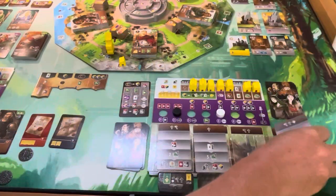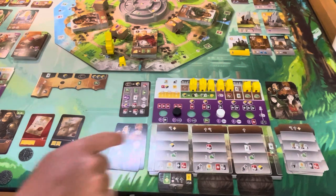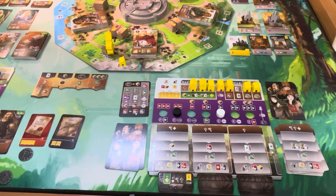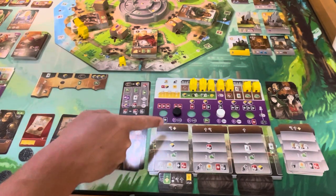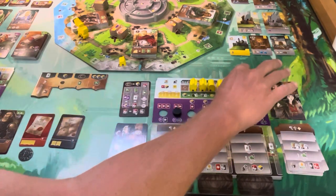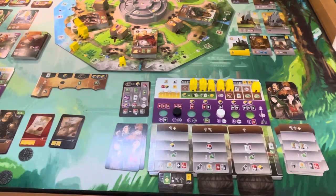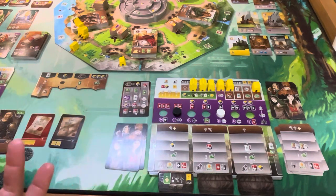For the AI, they gain a resource of their choice — still going after manuscripts at this point. They're only moving one and end up here, attempting the build action. They've got one, two — and they do have a stone in hand. They'll trade that in to take this building off the board. The leftmost would be this one, so they're going to gain gold for that. They don't have any other build bonuses.